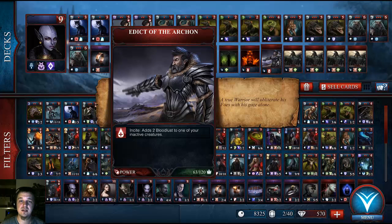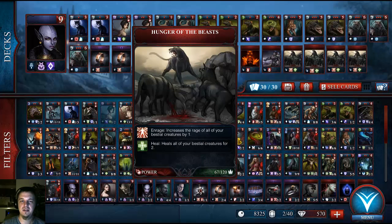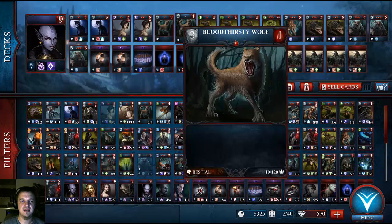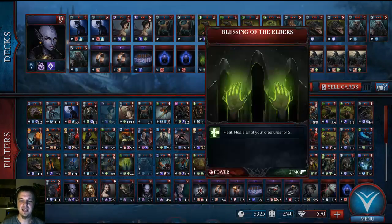Edict of the Archon basically does what the last Vampire Lord's skill does — it adds two Bloodlust to an inactive creature, so I'll usually use that to activate a Croc or a Terror Bear on the second turn and get it out there attacking. Finally, this is what I would call the linchpin of the deck. There are four Hunger of the Beast cards, which heals all bestial creatures on the battleground by two — extremely helpful in keeping your creatures up. It also enrages all of your creatures, which increases their attack by one. So if you have a lot of these little guys out, it can become a mess for your opponent pretty quick, and I shall show you that now with a quest.